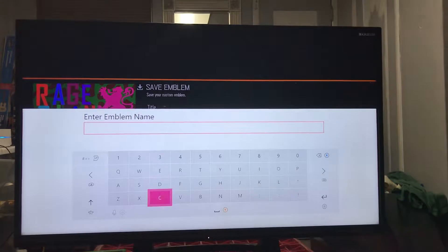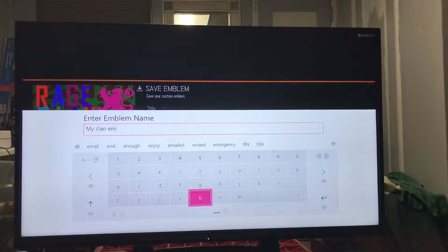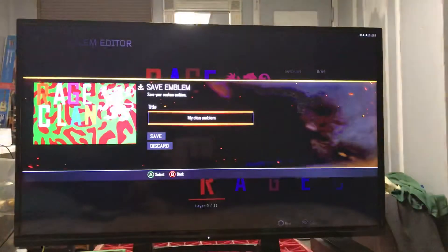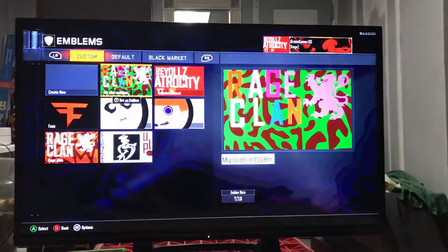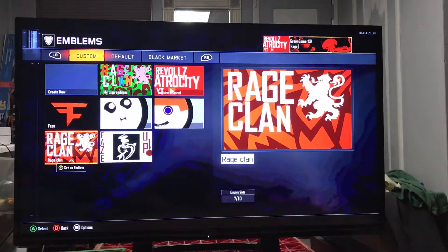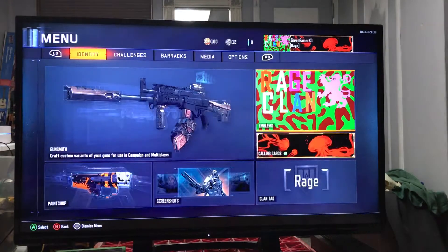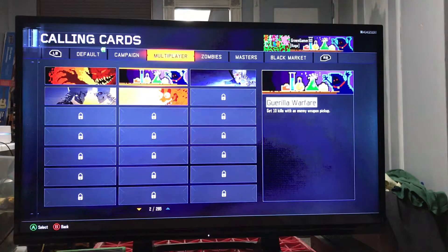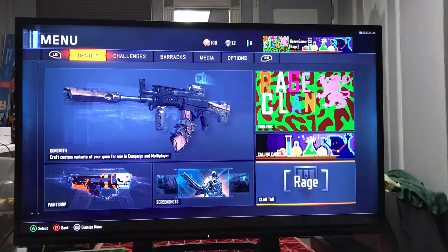That is how you make it. You go save, and you make the name — I would call it 'My Emblem' or really any name, I don't care, but I would have 'Rage Clan' in it. That is how you would make the banner. Once you have it, press Y on it and it becomes your new banner. You can customize it to make it fancy, put it like that right there. Boom bop bada bam pow. The clan tag would have to be 'Rage'.